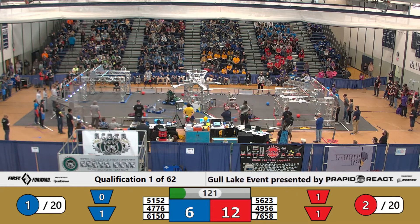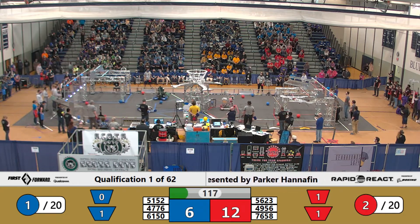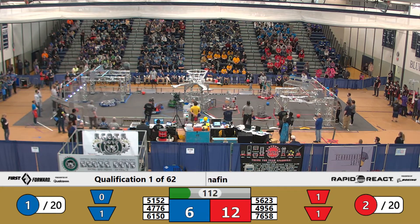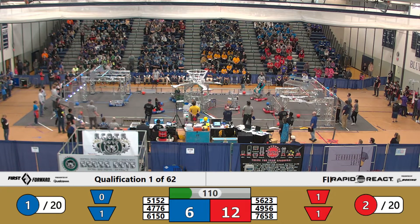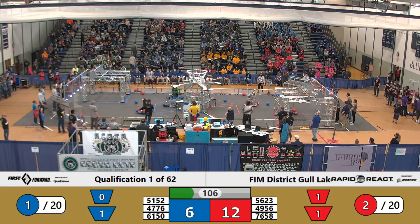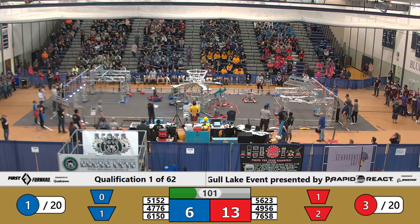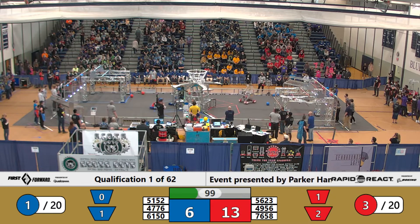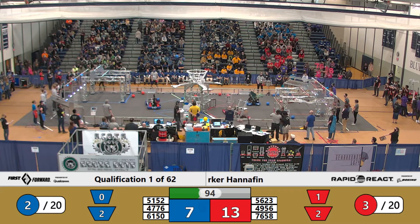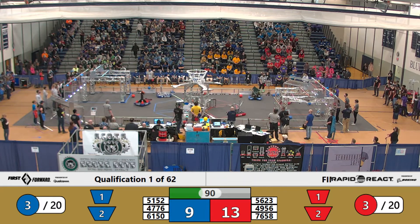Right out of the bat, it looks like the Blue Alliance is going to comprise 5152 Aladobots, 4776 Scott Spots, and 6150 Blue Botics. They're taking it right to the ground, picking up some of the cargo and scoring it right into the upper and lower hub. Aladobots just barely missed the upper hub with that cargo shot. Team 6150 Blue Botics out of Adrian scores a cargo in their collector chutes right into the lower hub. Aladobots still scoring in the upper hub.